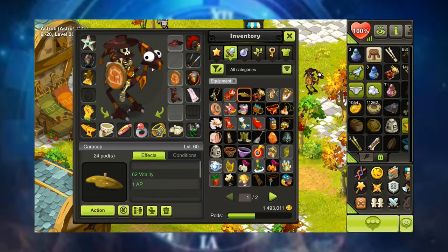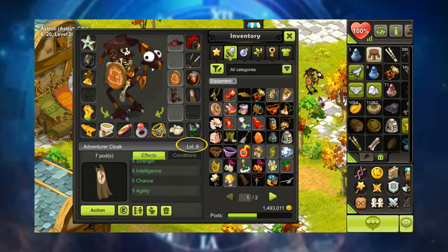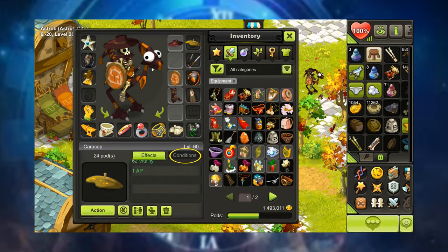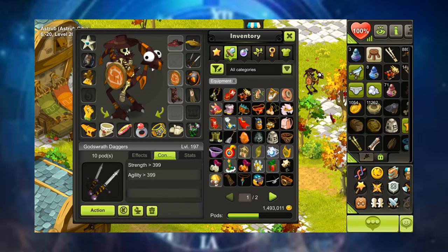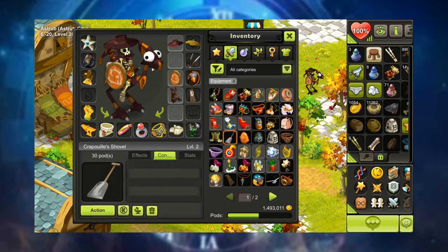Now let's talk about the specifics of equipment. For the most part, as long as your character is the same level or above the item's level you can equip it. But always double-check the condition tab of the item to make sure you meet the minimum requirements. When you check the tab and there's no text, you're good besides the level requirement. Red text means you don't meet the requirement, and white text means you meet the requirements and you're good to go.